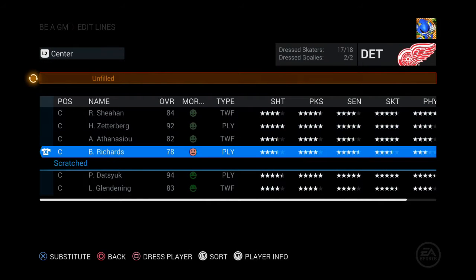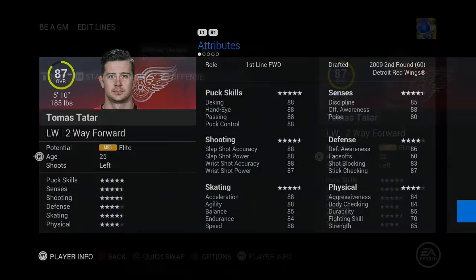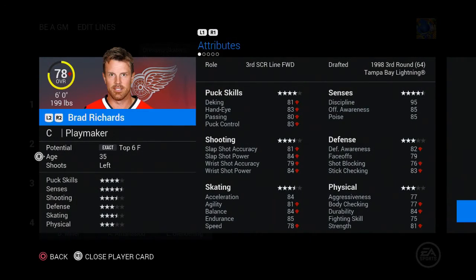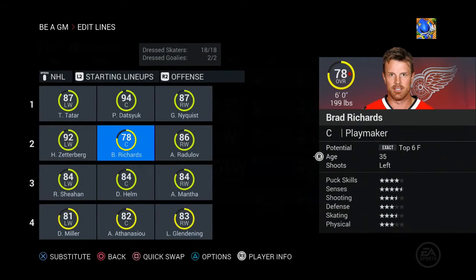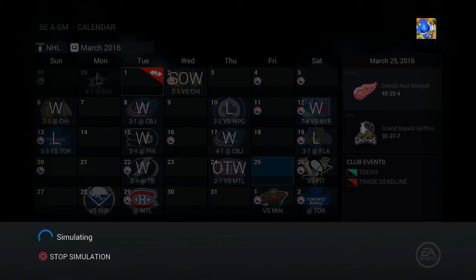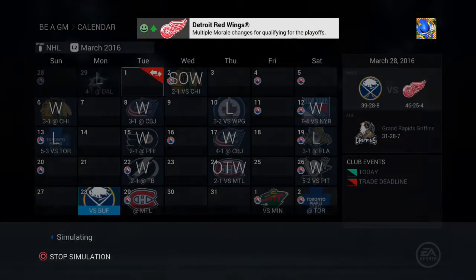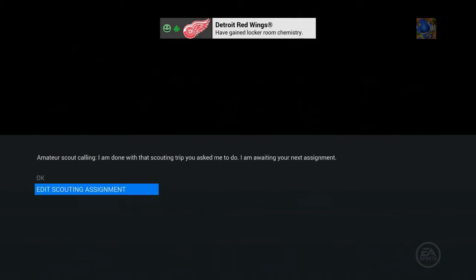Richards is complaining again — his stat-docking isn't great. I tell him he'll play some games and get back up to his 83 rating. We get a 5-2 win.